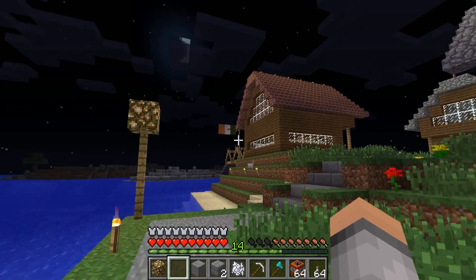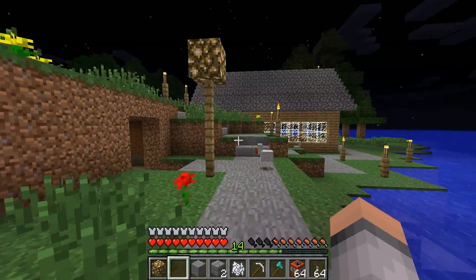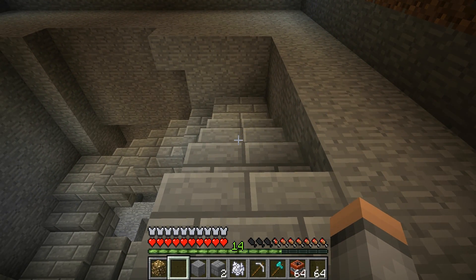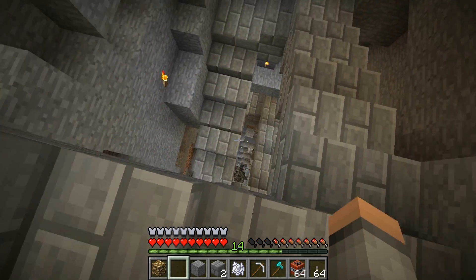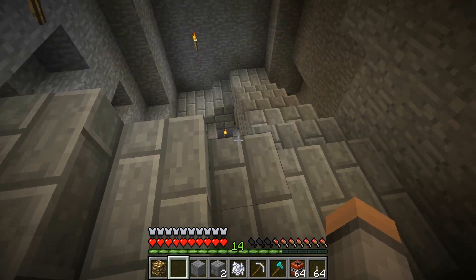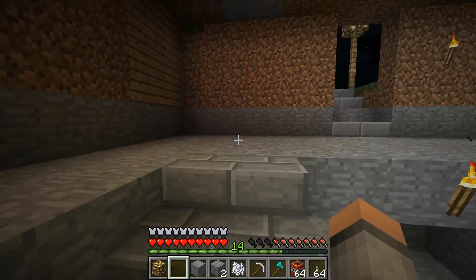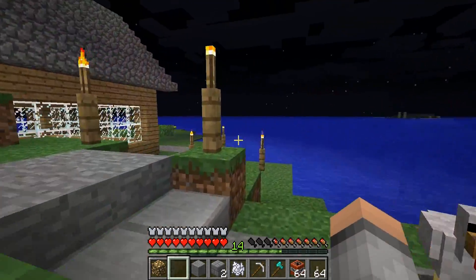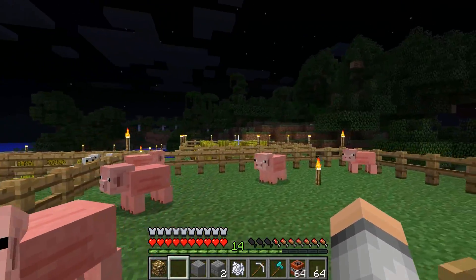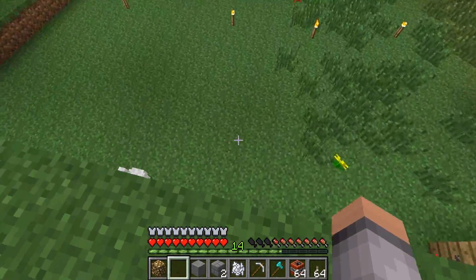I'm gonna build on this bridge, and back there there's a lava storage building I built. This is going to be the main area — there are different branches that go into different areas from mining. I've got a chicken farm here, a pig farm there, pumpkins and mountains up there, wheat over there, and cows down here.